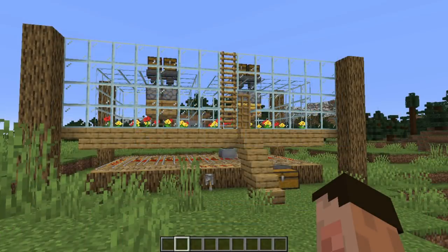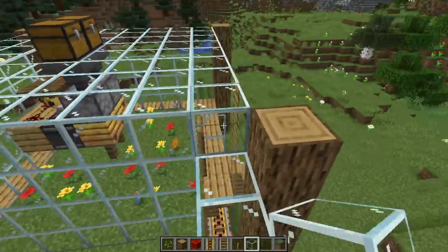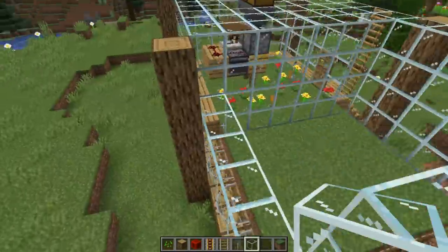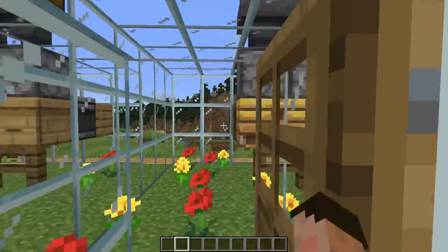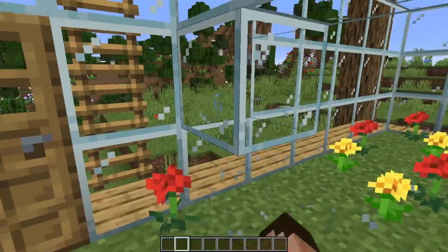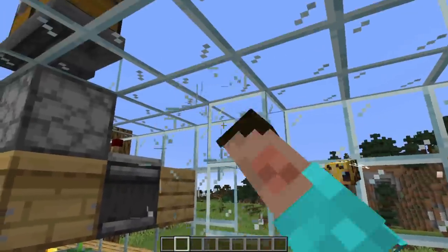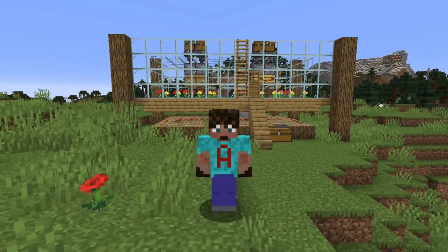This farm is really easy to expand. You don't even have to worry about the bees in the first module — you can build the second module on the left-hand side or the right-hand side without disturbing the first module completely. And then once you're done building the second module, you can come inside and break open the first module and create just one single farm that is double the size. It's really easy to make, takes very little time, not that many resources, and you're going to get so much honey you're not going to know what to do with it after a while.